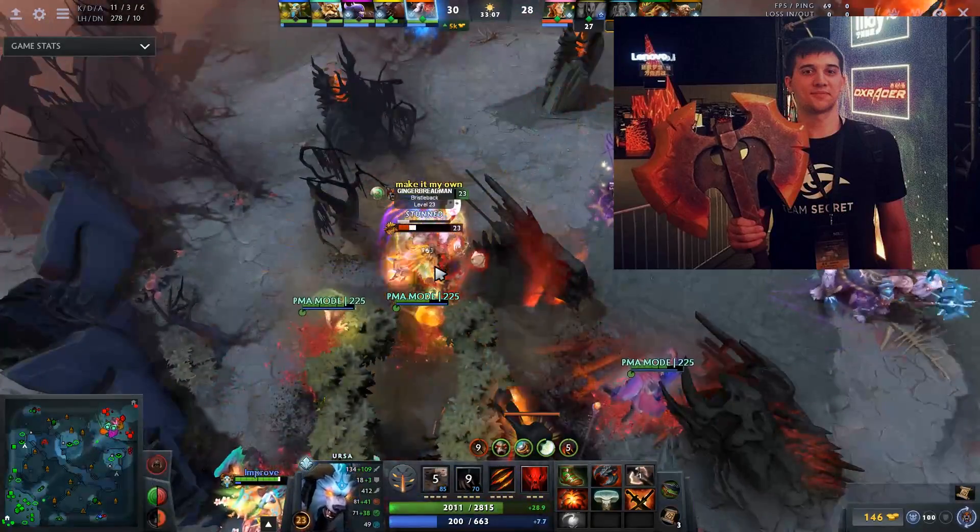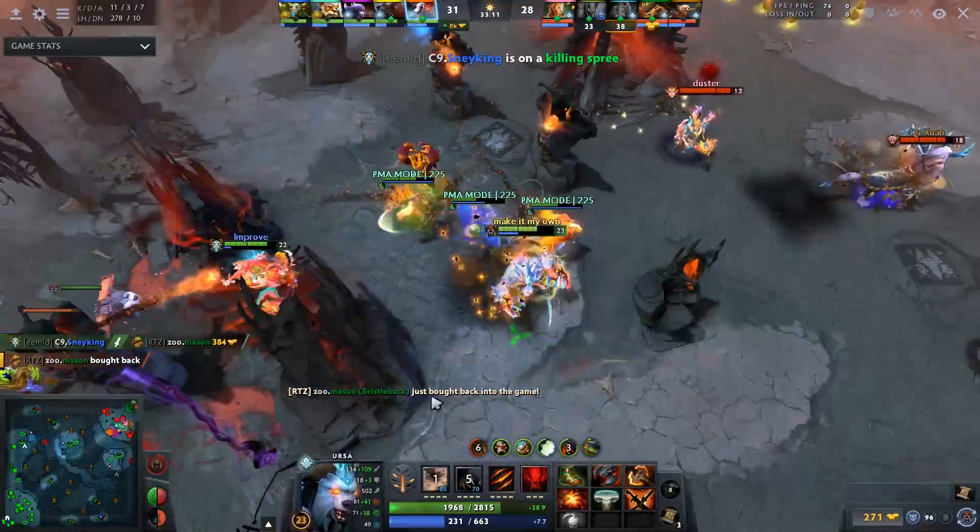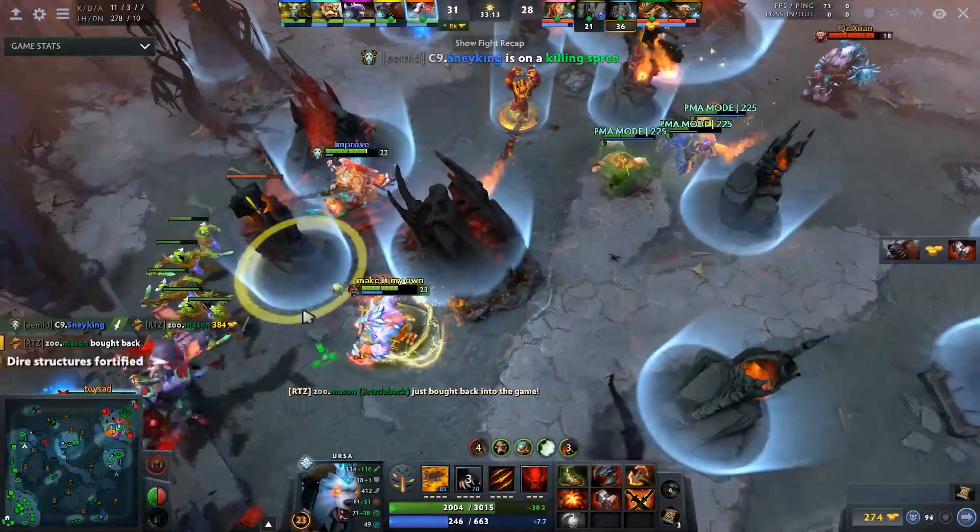Guess what item got a ton of buffs lately? Damage from 45 to 60, Ring of Health and Voidstone got cheaper and better — and that's pretty much it.